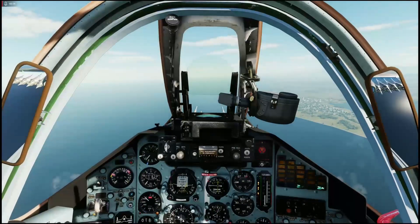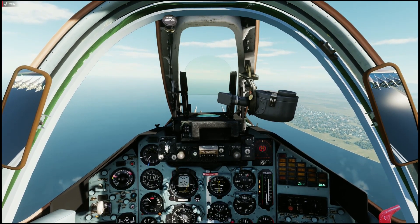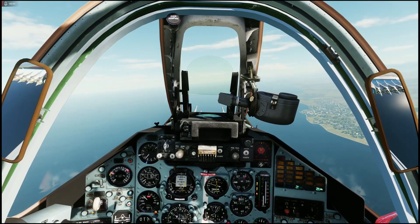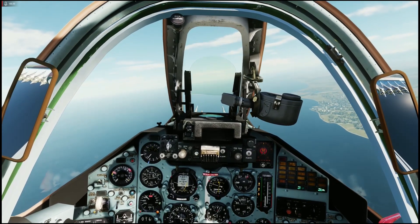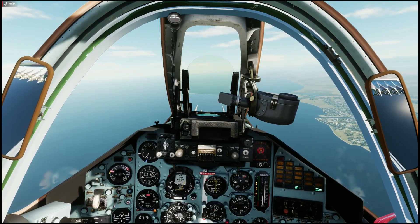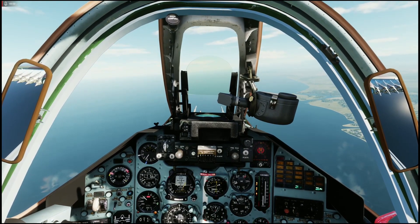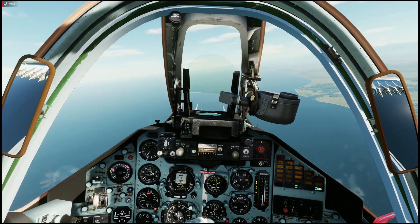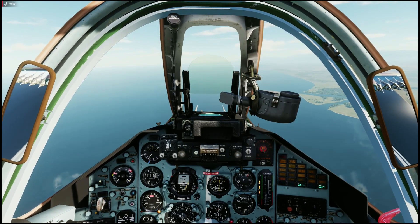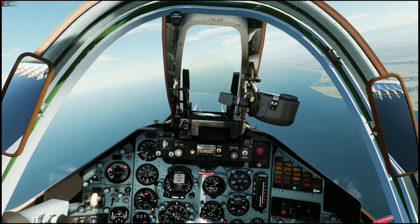We are armed with eight pairs of S8 rockets. We will not be using those today. We will be using the GSh-30-2 cannon. The cannon is a wonderful cannon. It is made by a company in Tula called Gurvich, Beershev and Shipponov — that's why the cannon is called GSh-30, because it's 30 millimeters, and 2 because there are two barrels. The cannon is pretty effective against soft-skinned vehicles. It is pretty much ineffective against tanks and heavy armored vehicles, so don't waste your time with those.